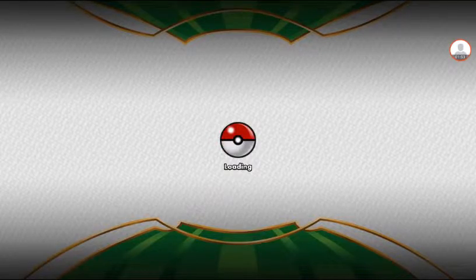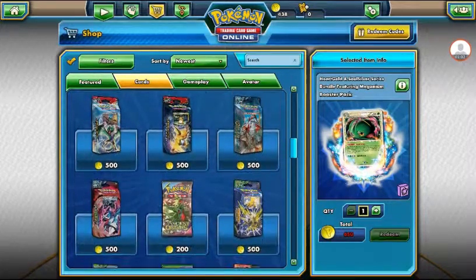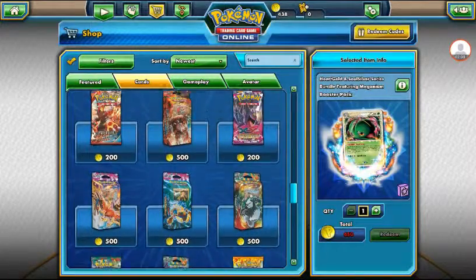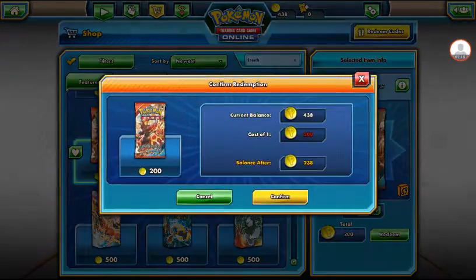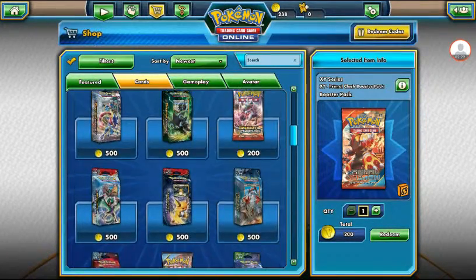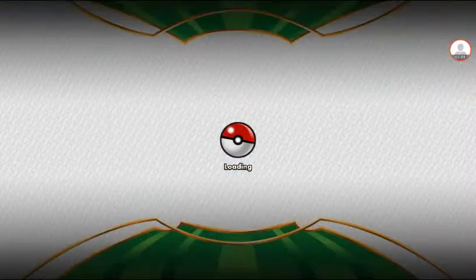Now let's buy... Primal Clash? Wait, no. Just one. I'll go... Fates Collide. I keep clicking Cancel. Now let's go to Collection.